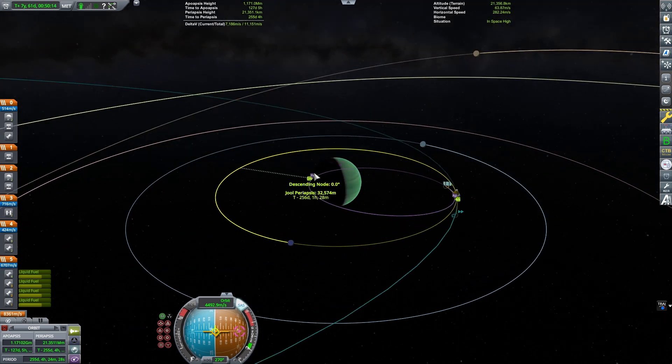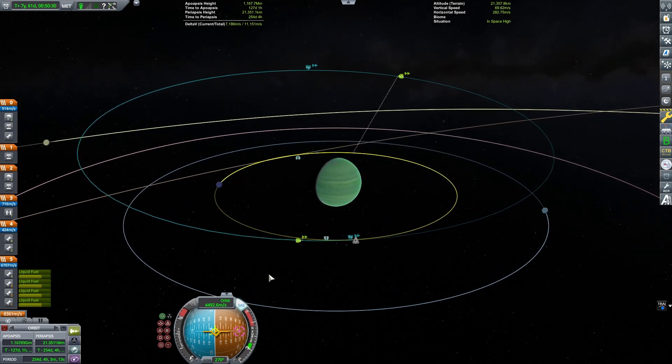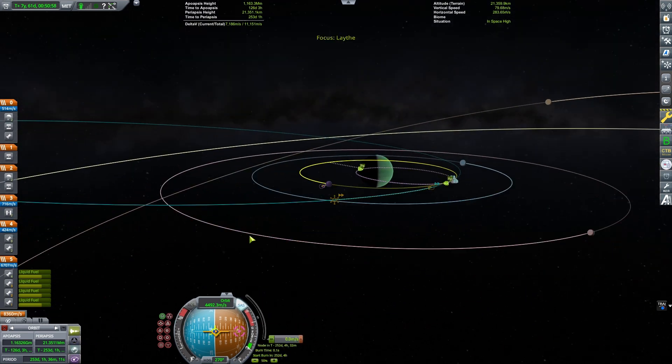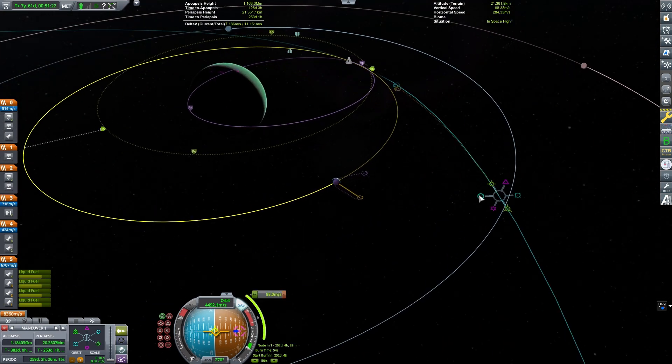Ultimately I had really wanted to do more with gravity assists, but the game kept crashing or freezing when I tried to reload saves. So I decided I'm going to go very traditional — use the brute force method, just have lots of delta-V, and I'll be fine.